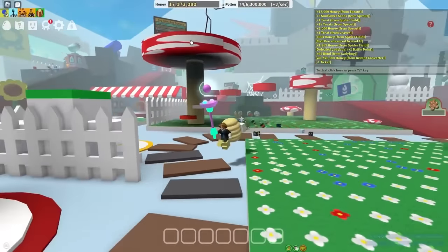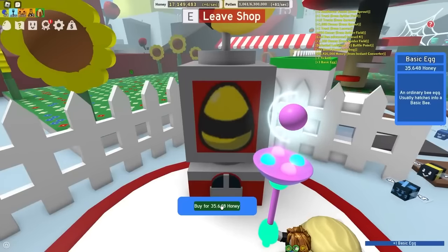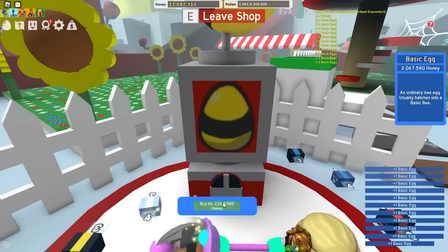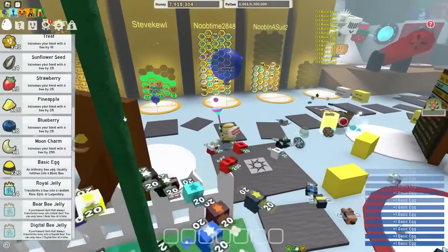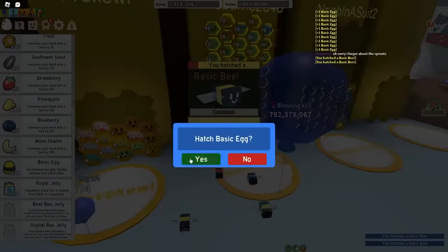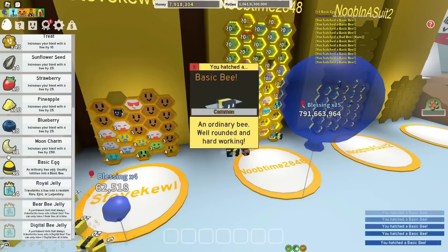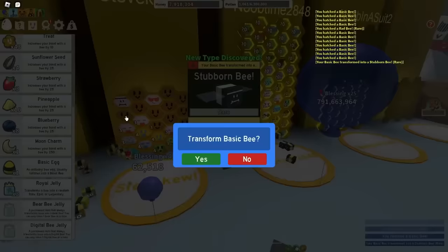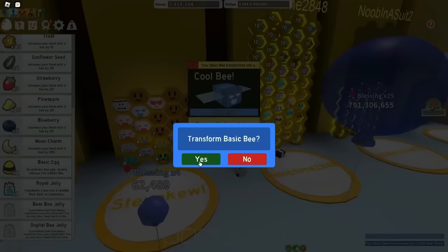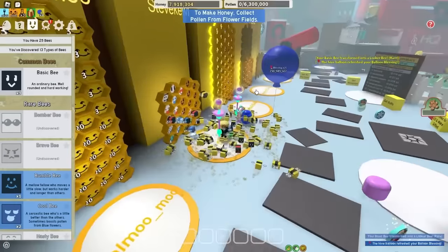I did a bit of off-camera grinding. As you can see, I have 17 million honey. Let's see how many basic eggs I can buy — I'm just gonna buy enough to get 25 bees. I bought 13 and I have 10 bees, so it's not quite enough but it'll be close. Actually I will have enough for 25 bees. Suburban Bee — slay. Rascal — I already have 4 of them. Cool Bee, I already have one. And lastly a Licker Bee. Although I only have 13 types of bees and I'd like to have access to the Red Cannon.